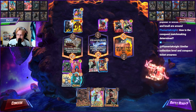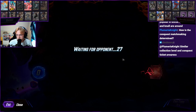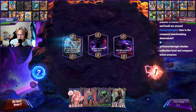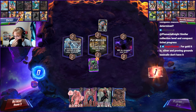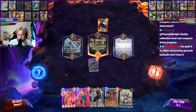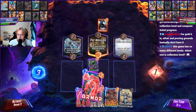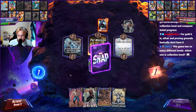How is conquest matchmaking determined? After collection level 700 it's not based on collection level - so I'm just against anyone above 700. I think I Scorpion to weaken you. Killmonger feels really bad in this matchup. I think I prevent Bucky from getting killed.